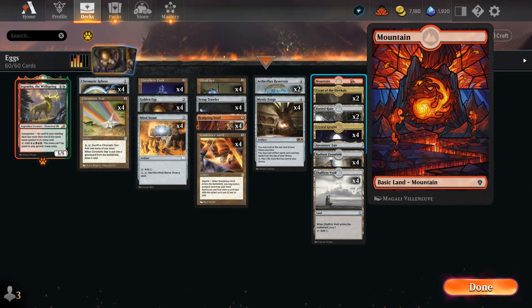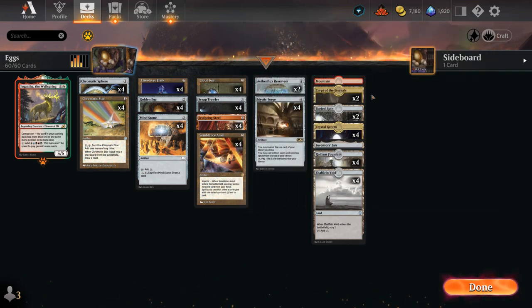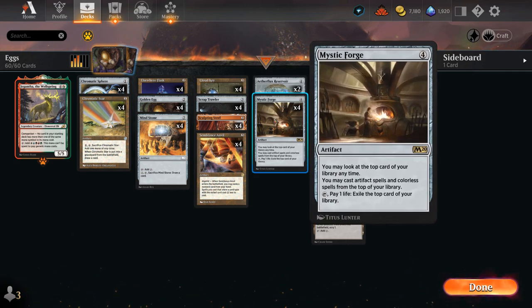Our entire mana base, except for one basic mountain here in case of opposing copies of Boseiju or Field of Ruin, is made up of colorless lands which offer a nice bit of utility. Void Winnower x4 as well as Crystal Grotto from Dominaria United let us Scry 1 when they enter the battlefield, otherwise they're just nice untapped lands. These can help us smooth out our draws early on to help us find a second and third land. We're playing a very low land count — only 18 lands total — because we don't want a ton of lands once we have a Mystic Forge in play, as that's the way we can brick and hit a land pocket.